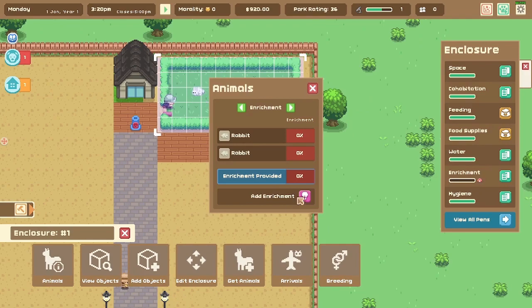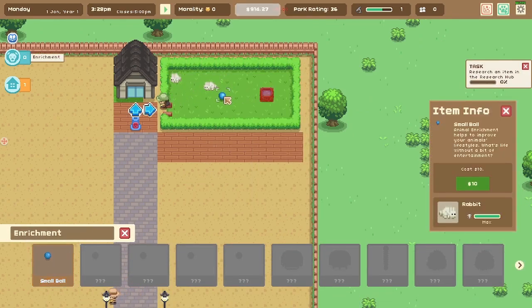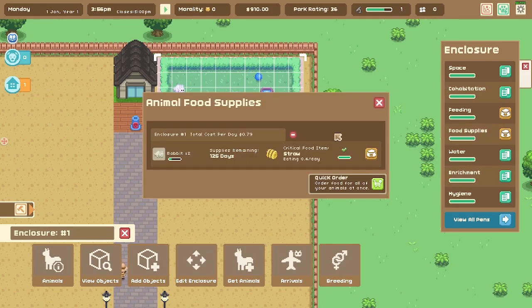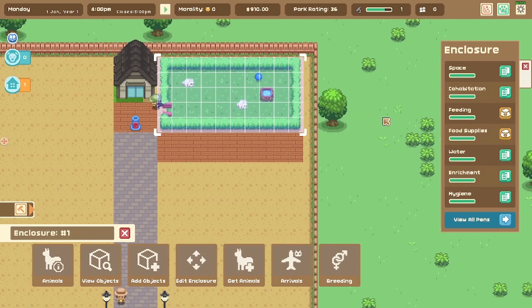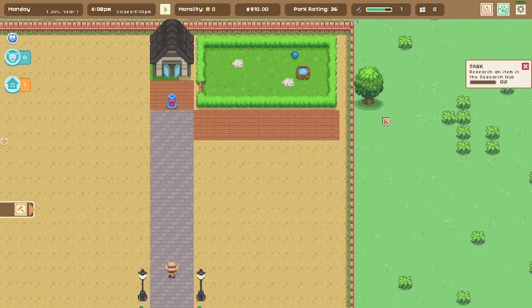Enrichments — we need to add some entertainment. A small ball — we'll put it right in the center for them. Actually we'll add a couple, but I don't want to overload this place, so we'll just leave one ball for now. Food supplies are filled up, so our animals should be fairly happy right now.